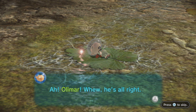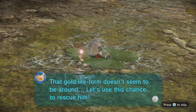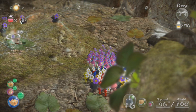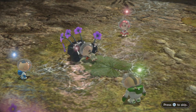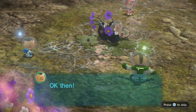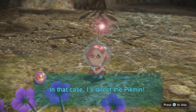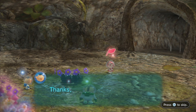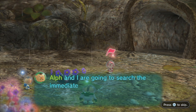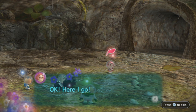Olimar — phew, he's all right. 'That gold life form doesn't seem to be around. Let's use this chance to rescue him.' Sounds like a good idea. So like I said, we're going to use Rock Pikmin this time. The Pikmin don't seem to know which way to go. 'It's time to relaunch Operation Rescue Olimar.' 'In that case I'll direct the Pikmin.' 'You can get started on transporting Olimar back to the ship, Brittany. Alf and I are going to search the immediate vicinity to see if we've overlooked anything, and then we'll catch up with you.' Okay, here I go.